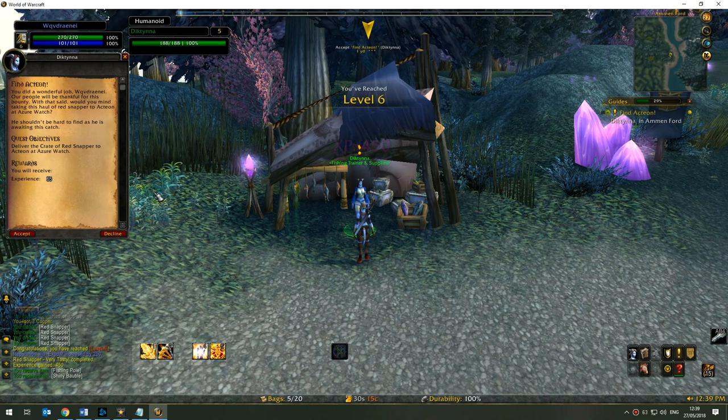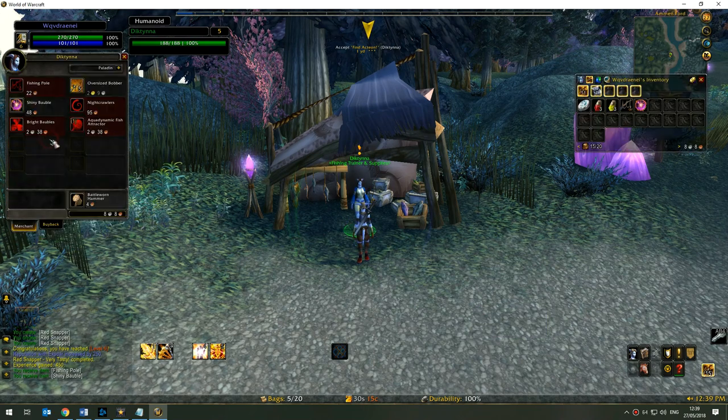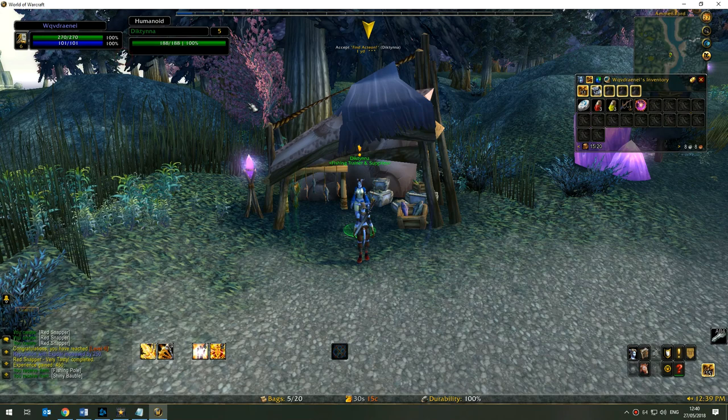We can see that she then offers another quest called Find Action, which we'll cover in the next tutorial. If you right-click on her to view her wares, you can see she has, for example, an Aquadynamic Fish Attractor — that's limited stock. She sometimes also has the strong fishing pole, which can increase your fishing skill. And that is Red Snapper Very Tasty completed.